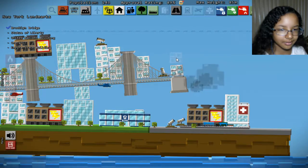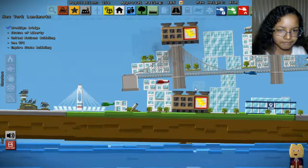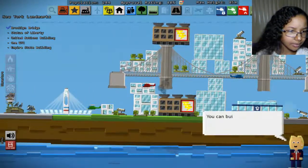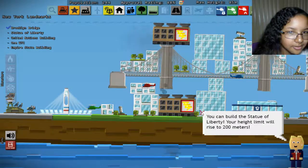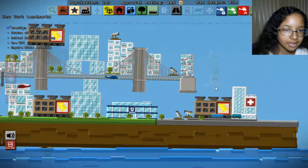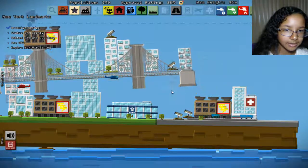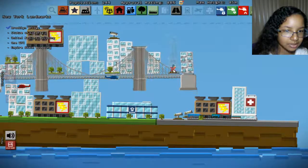There we go. A little wobbly there. What is this? You can build the Statue of Liberty - your height limit will rise to 200 meters! Yay, we'll get the Statue of Liberty. We got this - let's place her right. This is just not in a good position.